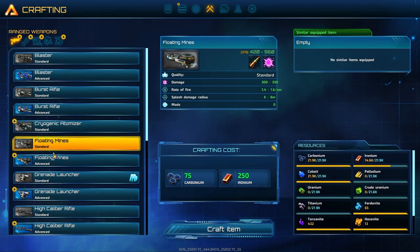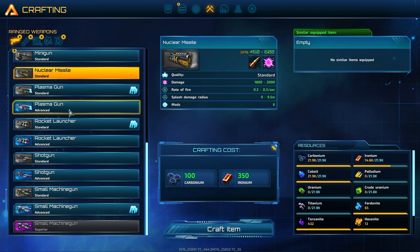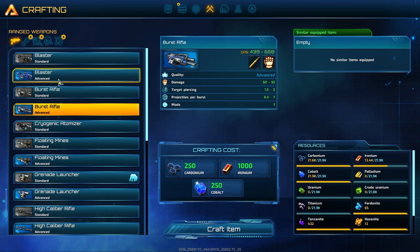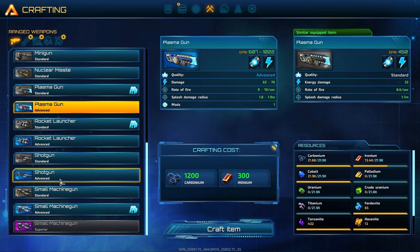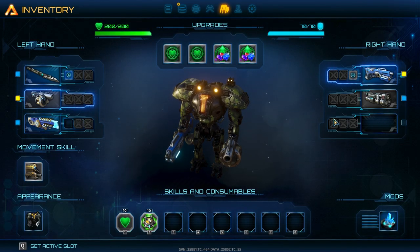Next order of business is crafting because we've got the blaster. I can finally start grabbing some of the higher tier guns. I need hazenite if I want to get that though. The plasma gun does 62 to 70 damage - it shoots less but does way more damage. Rate of fire is much lower but it has a baseline splash damage radius that the machine gun doesn't. So let's make a higher tier plasma gun because that actually sounds pretty good.